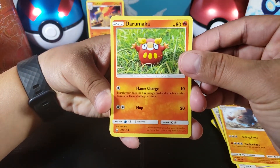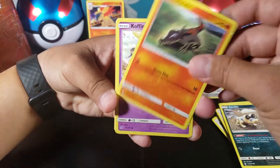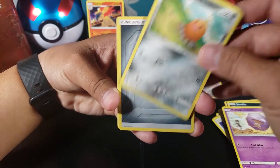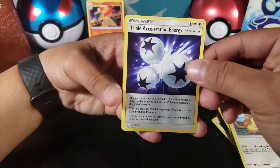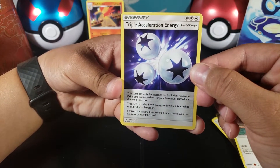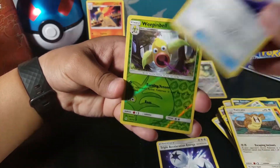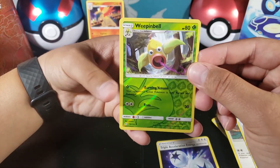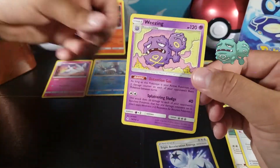All right, here we go for pack three: Darumaka, Sandile, Salandit, Koffing, Alolan Diglett, Metal Energy, Raticate. Oh, this is a good one — Triple Acceleration Energy, very good, I like that one. Fairy Charm Ability, then a Weepinbell uncommon reverse — not a rare reverse, but that's okay — and Weezing for the rare.